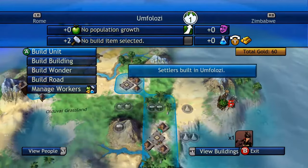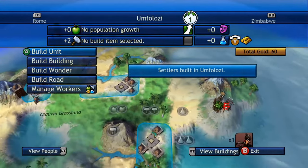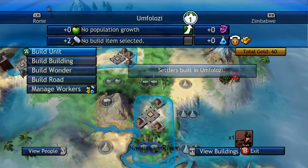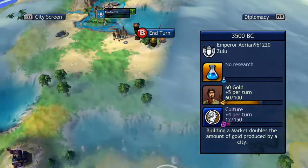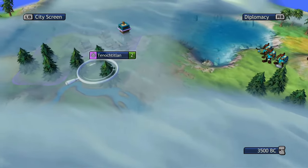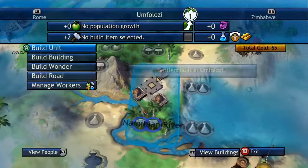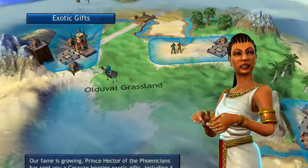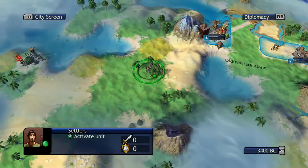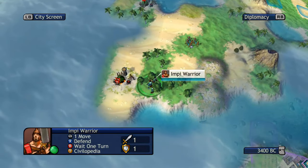The settlers must work out for him in the end. He really doesn't have much gold left — only 60 gold at this point. The Zulu capital is Zimbabwe being our capital. We must discover something to the southwest.